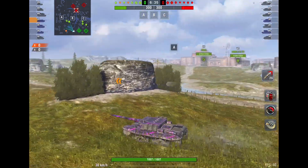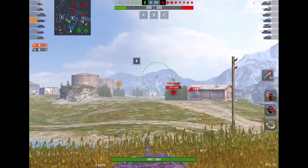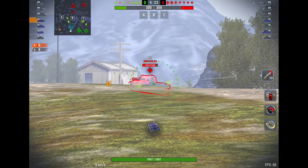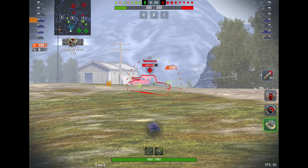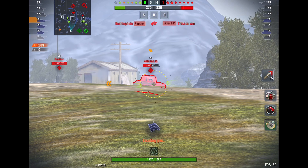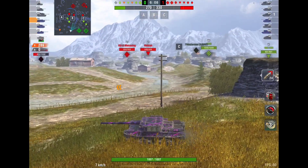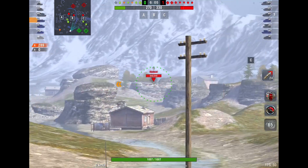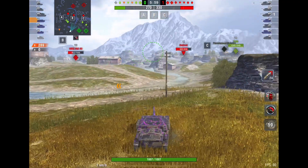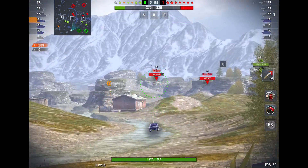I'm going to head over to A and see if I can do some medium hunting. Lo and behold, we have a target already. The AMX has decided to go mid, which is not the best position for him. And he's going to stop here, which is not the wisest of decisions. He's taken one hit from me — doesn't know where he's getting hit from, which tells me this guy is not the sharpest tool in the shed.